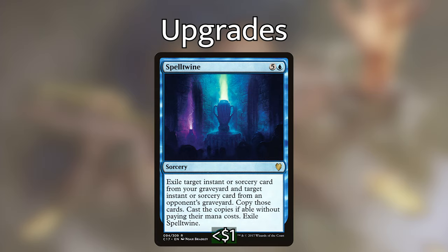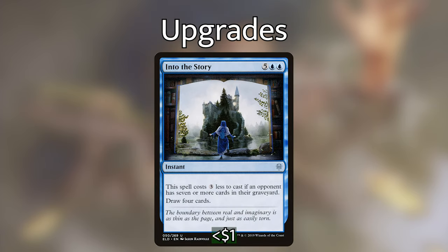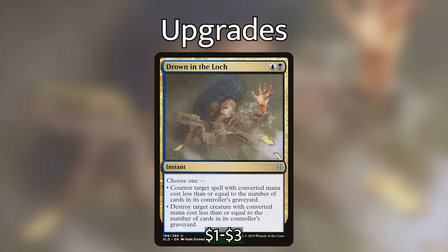For instants, I'm putting in Memory Plunder, which lets us cast a target instant or sorcery card from an opponent's graveyard without paying its mana cost. The fact that we can do this at any time gives it a ton of value — we can cast a board wipe at instant speed from an opponent's graveyard when they weren't expecting it. Next is Into the Story, which costs seven mana but costs three less if an opponent has seven or more cards in their graveyard — very easy in this deck — so effectively four mana to draw four cards at instant speed. The last card I'm adding is Drown in the Loch — a modal spell that counters target spells or destroys target creatures with converted mana cost less than or equal to the number of cards in the controller's graveyard. The more our opponents mill, the more efficient it becomes, and it has never let me down.